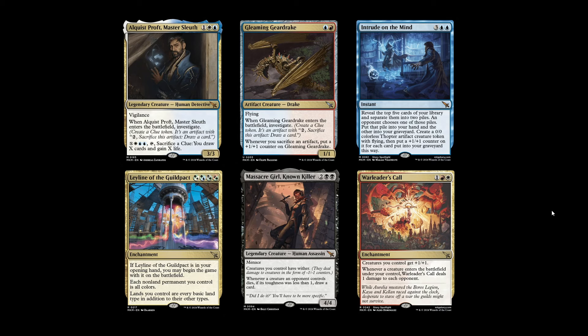Another card I'm not convinced will see play but am interested in is Leyline of the Guild Pact — a new Leyline card. Like all Leylines, if it's in your opening hand you can begin the game with it on the battlefield. It costs one Selesnya, one Simic, one Golgari, and one Gruul mana — essentially four green or any variant thereof. Each non-land permanent you control is all colours, and lands you control are every basic land type in addition to their other types. There's some domain synergy you can build around this, and interestingly it gives four devotion immediately in a mono-green devotion deck. It doesn't do a huge amount else in that deck, but maybe that's enough.